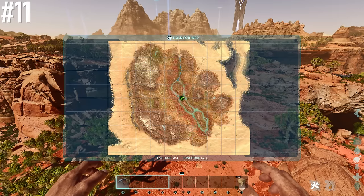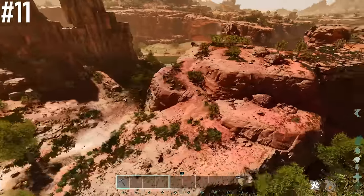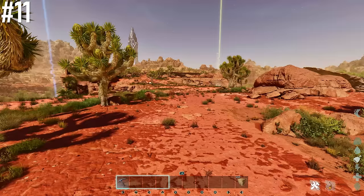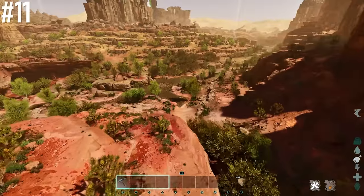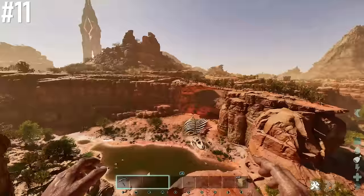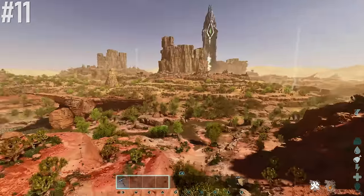Next base location is 50.1 latitude, 52.1 longitude — again in the center of the map. We're looking at a little peninsula elevated off the ground with a nice pathway up. It's got decent room, fairly flat in places, water surrounding you everywhere, 65% wind, and resources everywhere — crystal, obsidian, and metal on top of those tall rocks. A really nice spot to build.